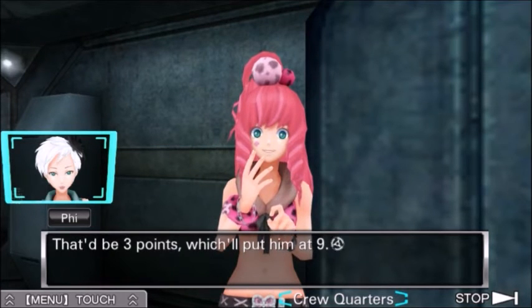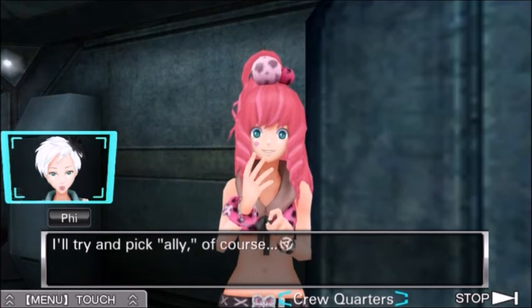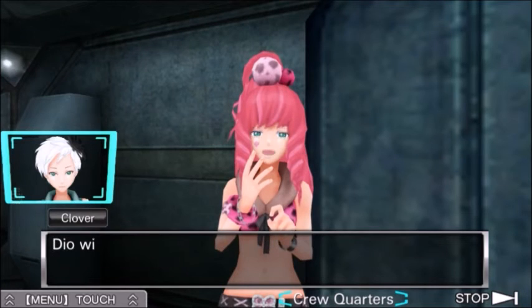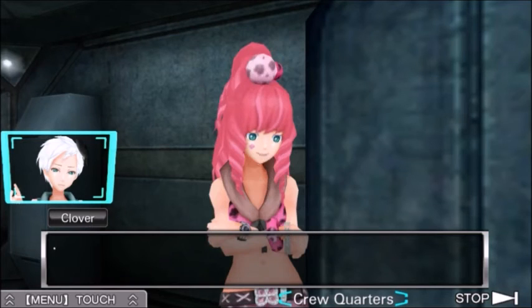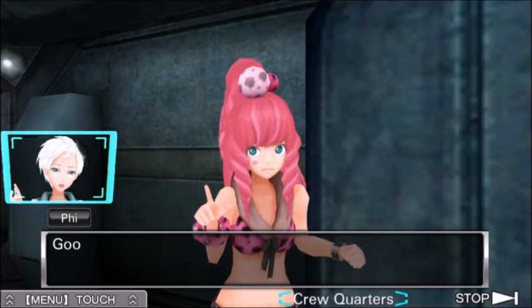I'll try and pick ally, of course. But Dio's not an idiot — he'll try and stop me or get in my way somehow. Dio will have 9 points? That is how it would work. What are you gonna do, Clover? If you stay here, you might be letting Alice's killer get away. Exactly — Dio could be Alice's killer. Fine, I'll do it. There's no way I'm going to let him get 9 points. That's right, you tell him. Let's go.